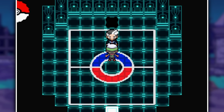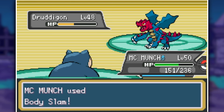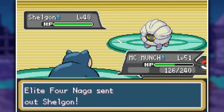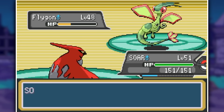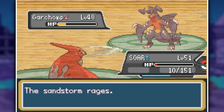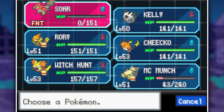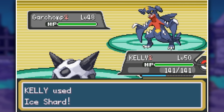The final Elite Four member Naga, described as a fusion of Hwan and Lance, has Dragon types. Snorlax overpowers Druddigon and Shelgon with body slams, but Dragonair uses Dragon Tail to swap me out into Talonflame, which is actually even better — Talonflame one-shots Dragonair and Flygon with Acrobatics each. His last Pokemon is Garchomp, which does take out Talonflame, but Glalie comes in and shards it twice after a full restore to finish off the final Elite Four member.